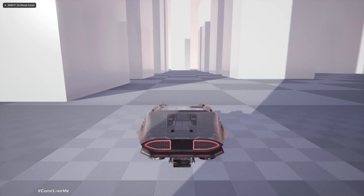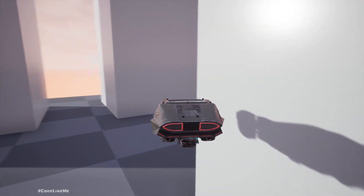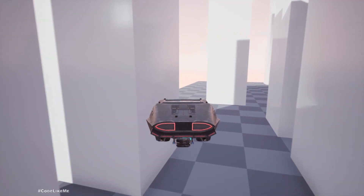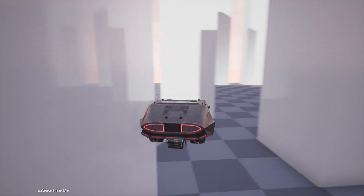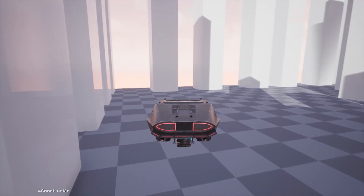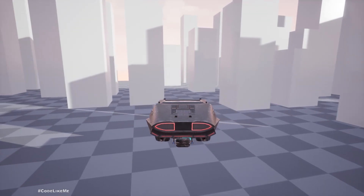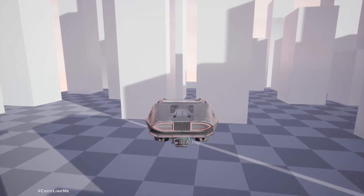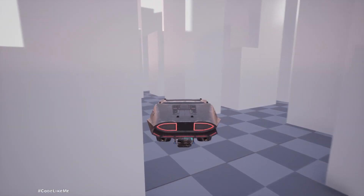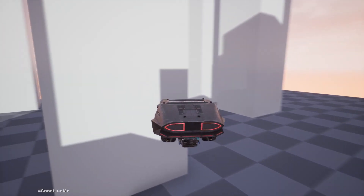Here is the final demonstration of what we worked on. This is a car that can cruise through a 3D city in the air. If I collide with one of these buildings you can see it's not overlapping — it just moves away. We can improve this system further by implementing getting into the car with the third person character, getting out, lights, and interior.